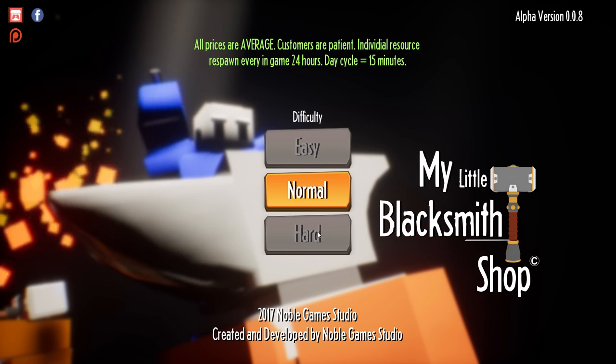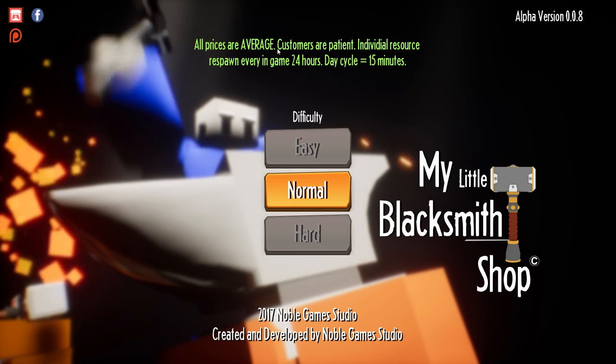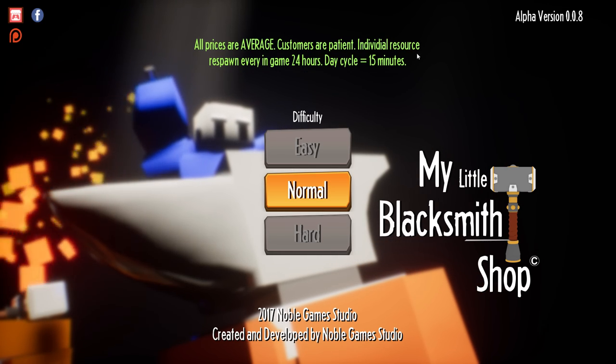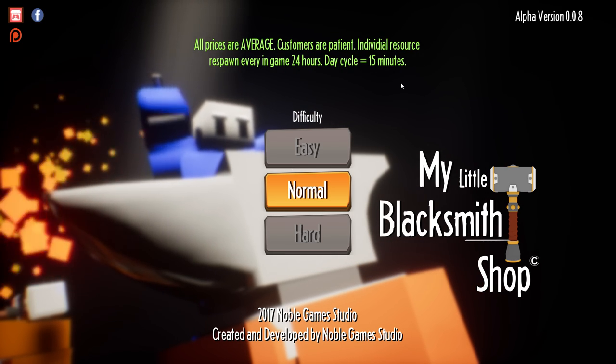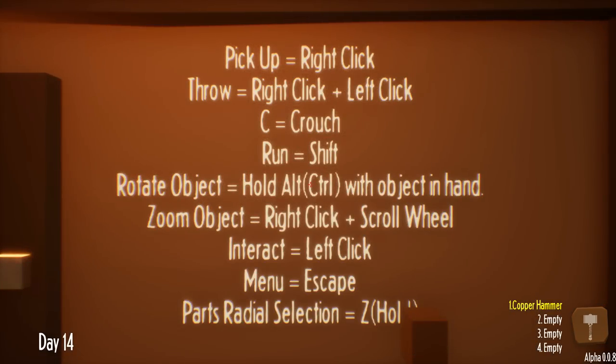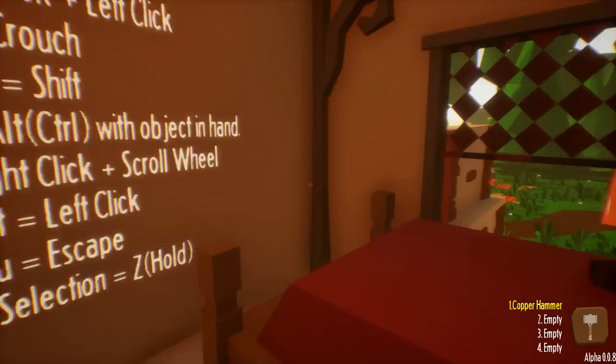Very first thing, we have a difficulty setting. Oh, all we can choose is normal. All prices are average. Customers are patient. Individual resource respawn every in-game 24 hours. And the day cycle is 15 minutes. Let's do it. Now the very first thing I'm gonna have to do is set up my graphics - but never mind, it seems that my stuff was saved. So I guess I didn't really have to mess with anything.